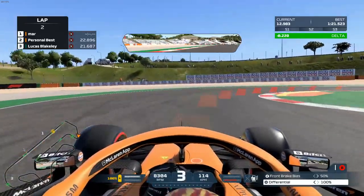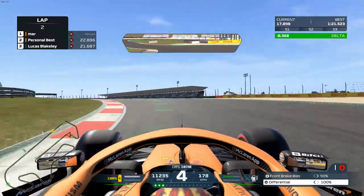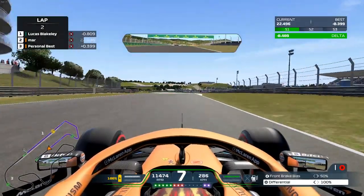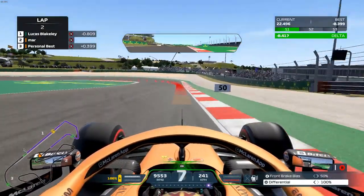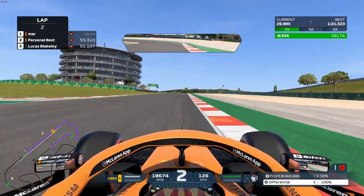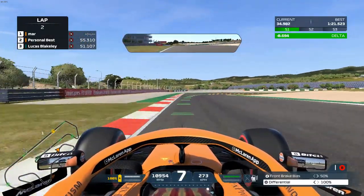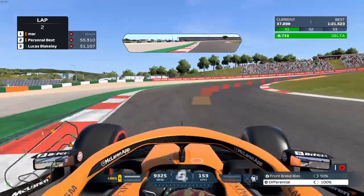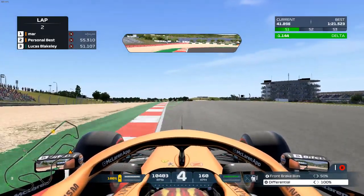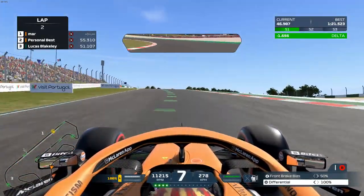Here we go — on the power a lot earlier, that's good. Already full tens up pretty much — that's how we improve: learn from mistakes and get better. Through here again, on the power a lot faster as well. Now I'm gonna have to avoid spinning into this corner because this corner likes to spin, so you've got to take the curve a bit slower.